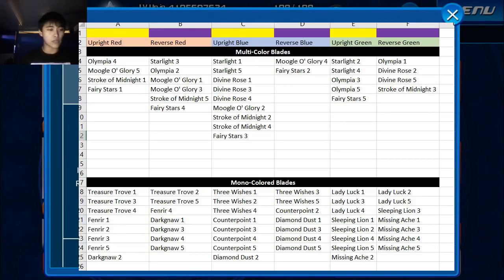On multicolor blades, reverse blue only exists on Moogle of Glory in the fourth slot and Fairy Stars in the second slot. On monocolored blades you see it multiple times on Diamond Dust, here and there on Three Wishes, and only once on Counterpoint. I'm not a huge fan of using reverse blue, especially since this metal could be seen as a buffer metal — you'd want to put it earlier in order to buff the rest of your stuff downstream. It works really well in Diamond Dust, or if you have Kex Plus you can probably fix it by mixing it with Illustrated Roxas.